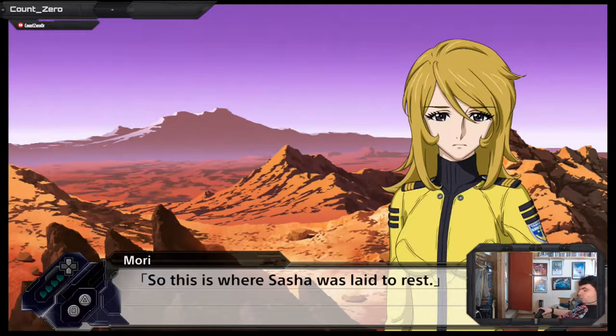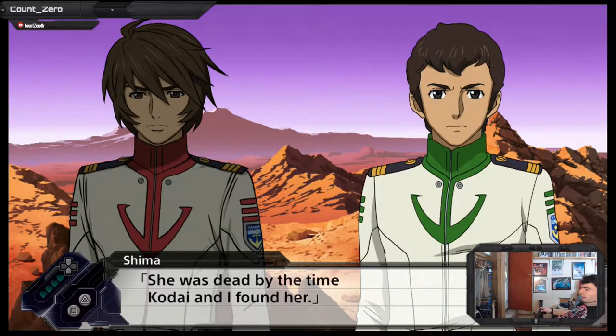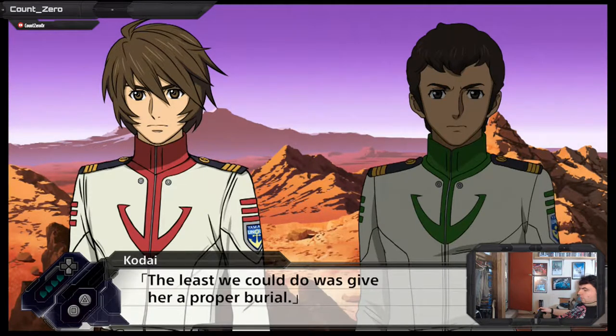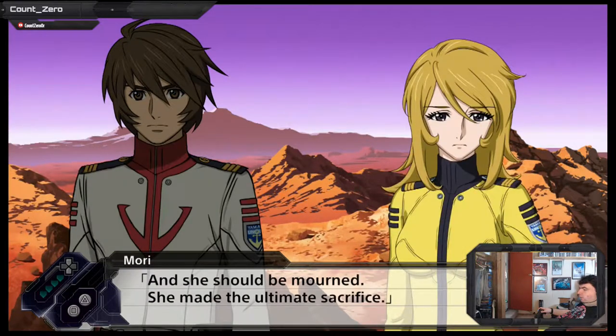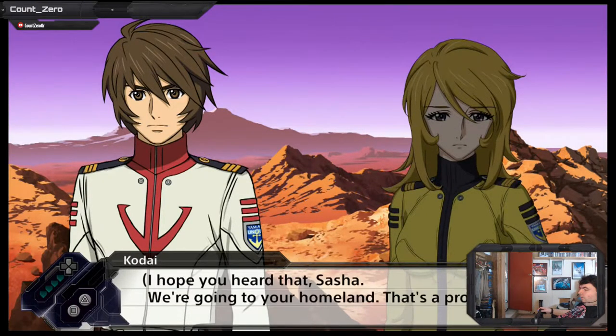So this is where Sasha was laid to rest. It is. She was dead by the time Kodai and I found her. She made the long journey all by herself. It was her way of extending a helping hand, I guess. The least we could do was give her a proper burial. You should be mourned — you made the ultimate sacrifice. Sacrifice we will honor when we reach Iskandar. We have to make it. Happy birthday, Sasha. We're going to your homeland. That's a promise.